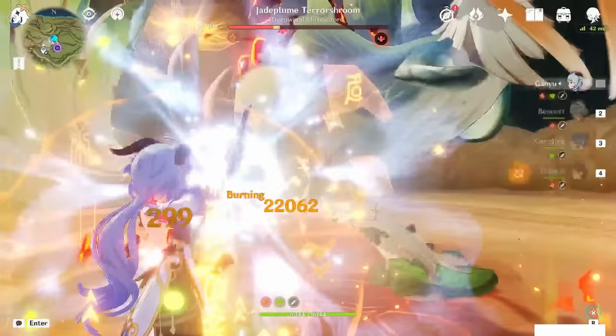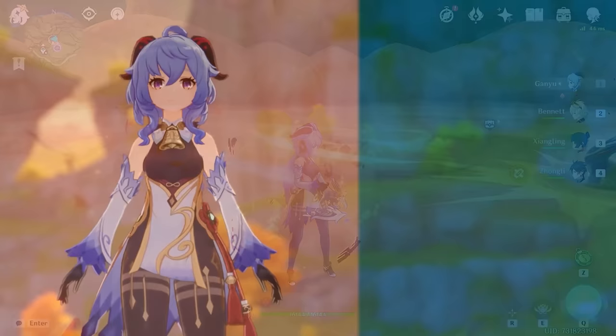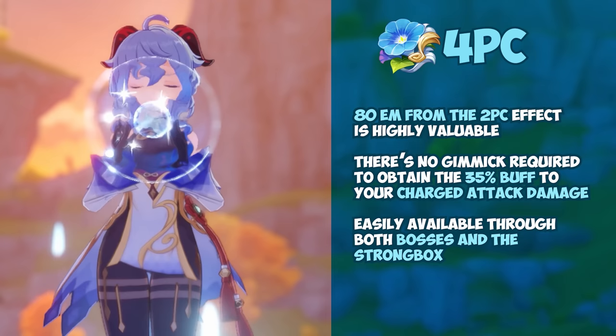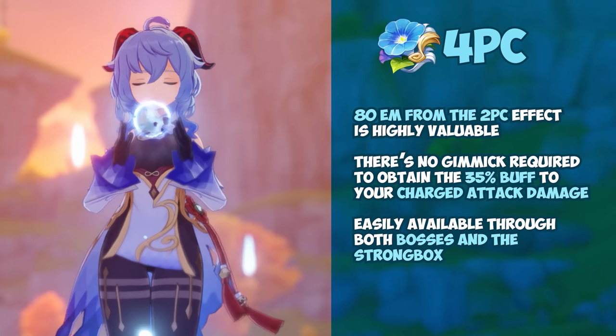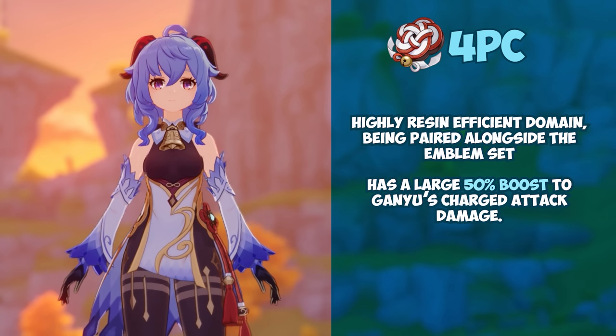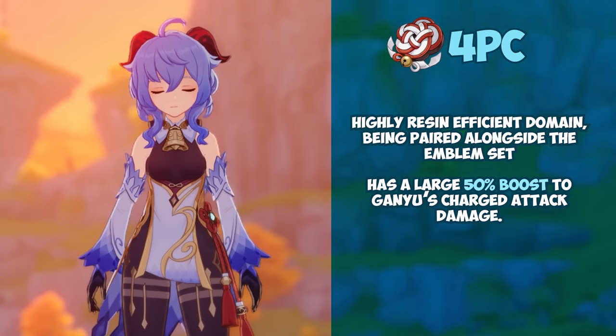For Melt teams, Ganyu has two major options: four-piece Wanderer's Troupe and four-piece Shimenawa's Reminiscence. Wanderer's Troupe is her overall unconditional best-in-slot set. The provision of 80 elemental mastery from the two-piece is highly valuable, there is no gimmick required to obtain the 35% buff to charge attack damage, and it's easily available through both bosses and the strongbox. Four-piece Shimenawa's Reminiscence is part of a highly resin-efficient domain and has a large 50% boost to Ganyu's charge attack damage, but you're locked out of Ganyu's burst by using this set, and it is only better than Wanderer's Troupe if you can pull off five melted charge shots in Ganyu's rotation, which is generally impossible for a majority of players.